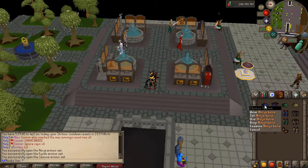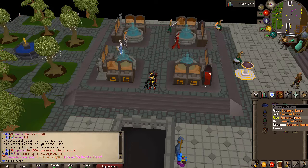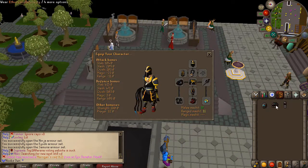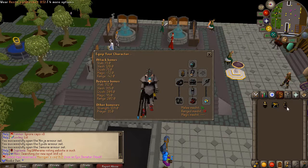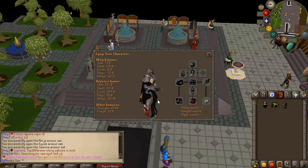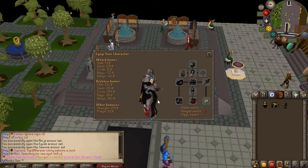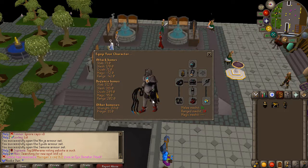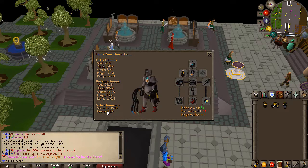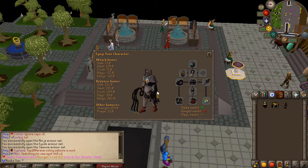All three sets can be bought for blood money in the blood money store. Ninja is for magic, kyodo for range, and samurai for melee. There's also the ethereal set, which is really useful in the wilderness — it gives 40% reduced damage from NPCs, 10% reduced damage from players, and a decent prayer bonus, obtainable from the custom ethereal revenant boss.